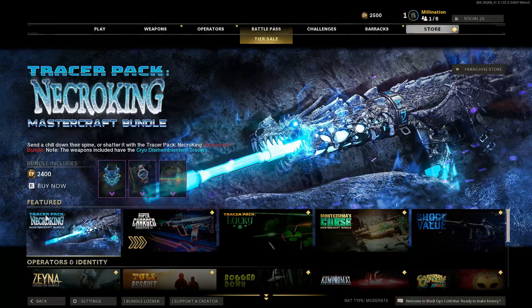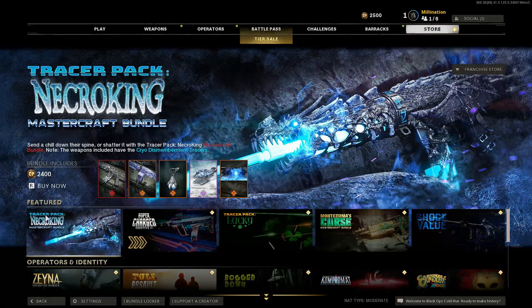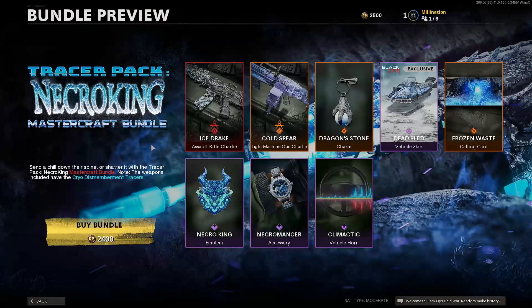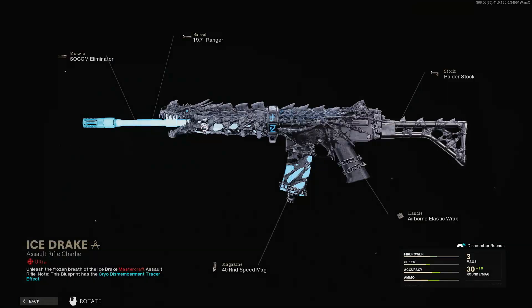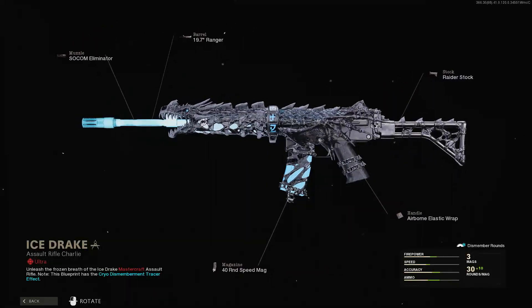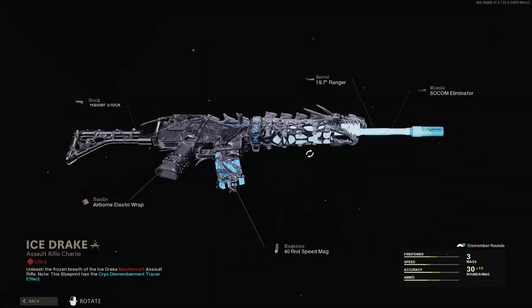The Necro King Mastercraft bundle is finally in Black Ops Cold War and in Warzone right now for 2400 Call of Duty points. Here's everything shown — you get the assault rifle, the main skin for the Krig that comes along with the bundle. This is the Necro King skin shown here.